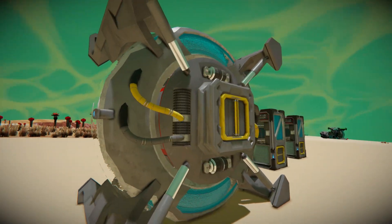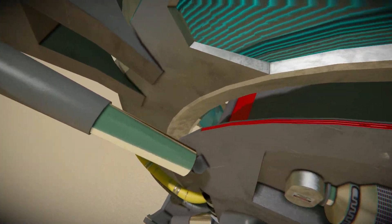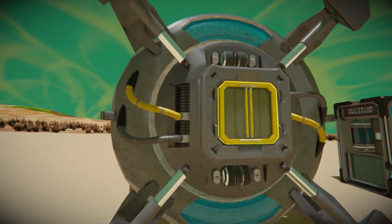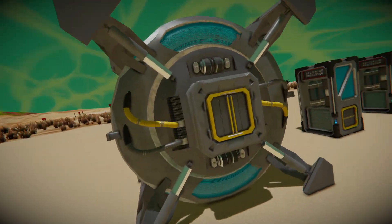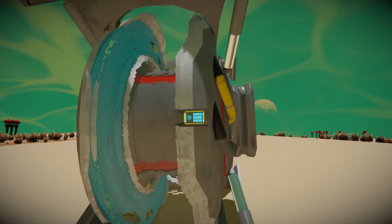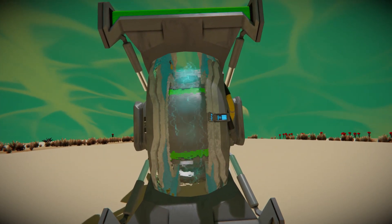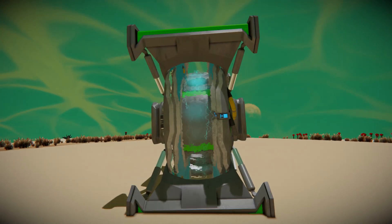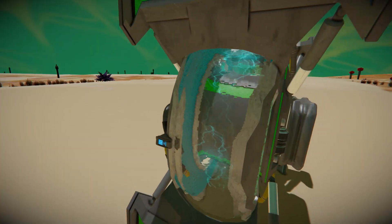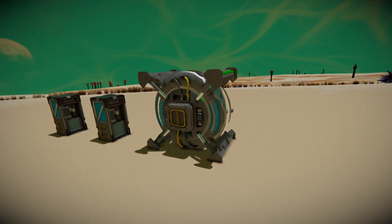There's a control panel on this side, and as you can see there are these pipes going in — these are kind of pistons in a way. At the front there's a conveyor point. Both sides of this reactor are practically the same functionally and look-wise. When you turn this reactor on, a really cool particle effect occurs — a blue electrical ring. This effect is on every single reactor, and I believe it's the same effect regardless of the power level.